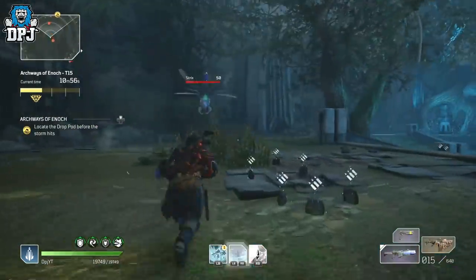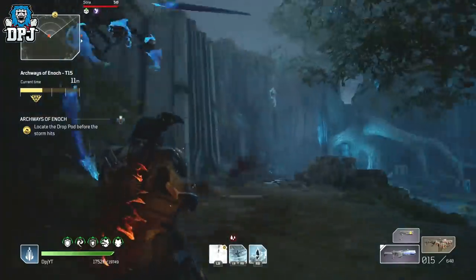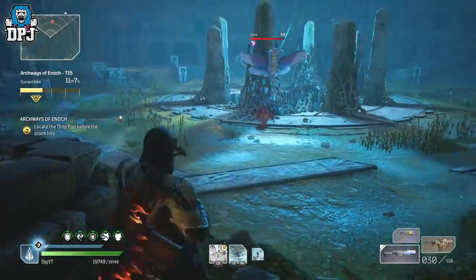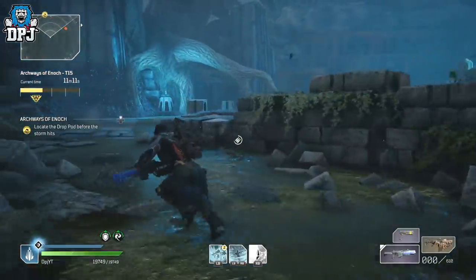Another point: all my Trickster builds are based away from Twisted Rounds and that top DPS tree, and even then I'm storming through this expedition on challenge tier 15 and getting gold easily. I only die when I do something dumb or the game screws me over, which I'm sure has happened to everyone at some point.